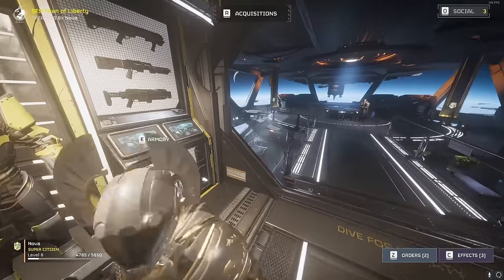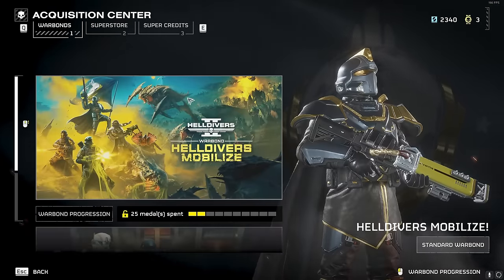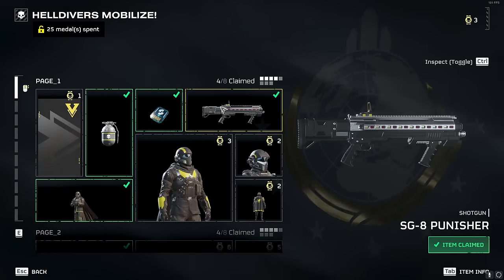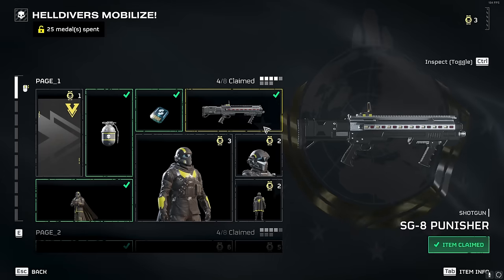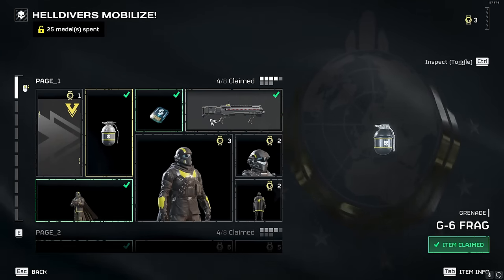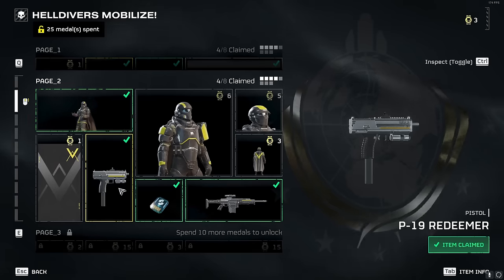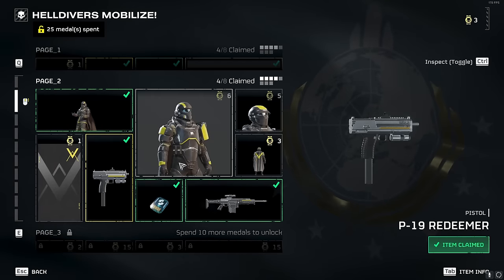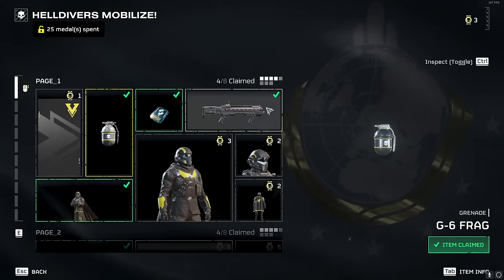I'll show you where to get these. If we go into acquisitions and go to our first war bond, the SG-8 Punisher shotgun is right here — it's only like four medals, so basically everyone can get this right off the bat. This is like one or two medals for the G6 frag, and then in here is the machine pistol. I don't think it was that expensive either.